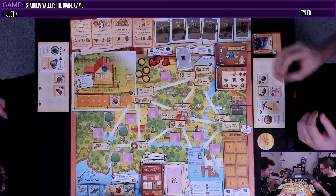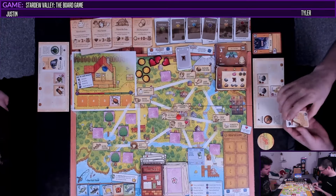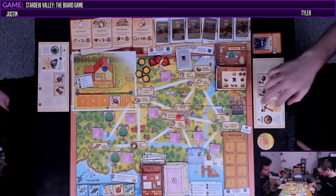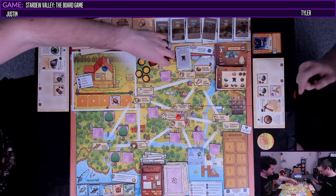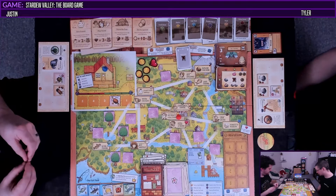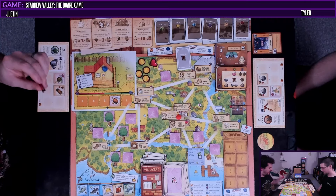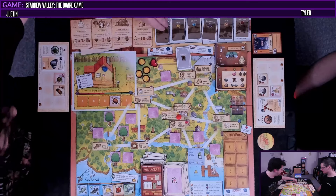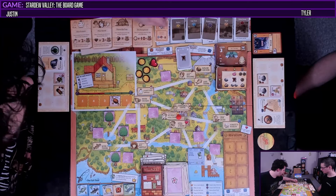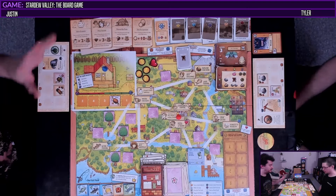I'm going to upgrade my pickaxe — there goes a copper ore to upgrade to level one. So if my mining roll is not a skull, I may shift the result by one in the direction shown. I can go up on the card by one square if I don't hit a skull. Which is good because this card doesn't have skulls on it.